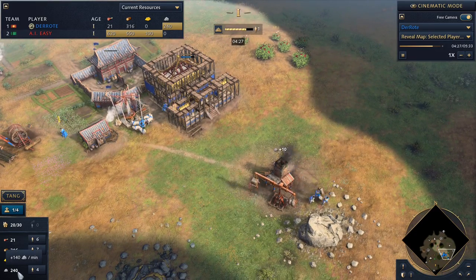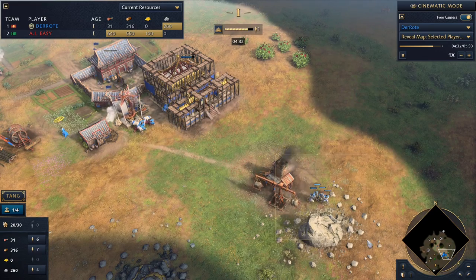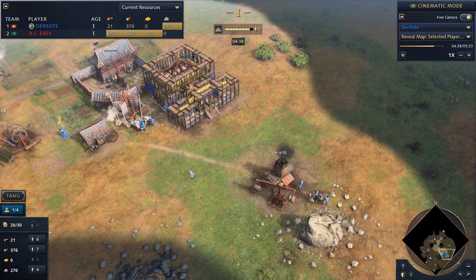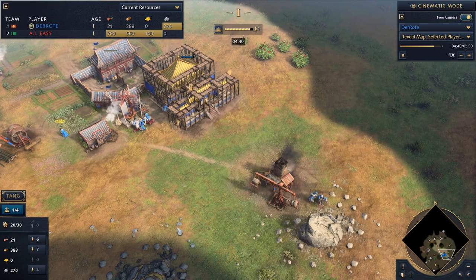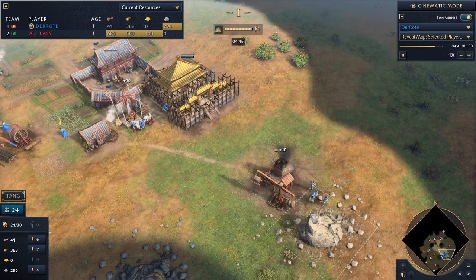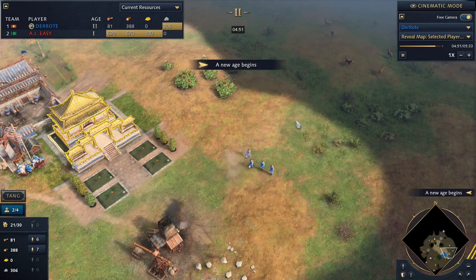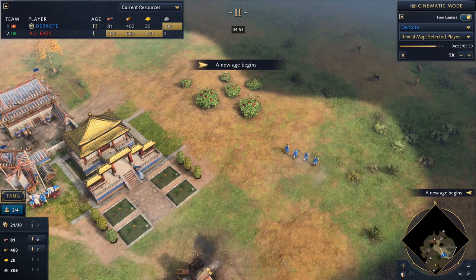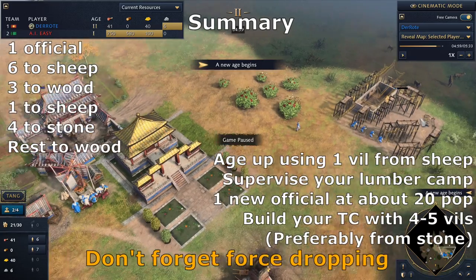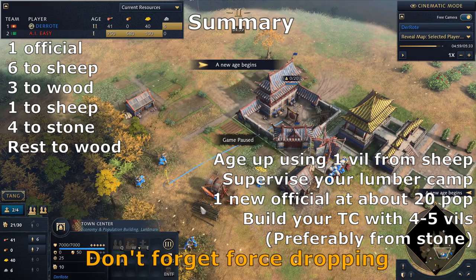You can already watch your stone count — as soon as it reaches 290, you can use all four villagers to drop off the rest because it will always be enough. So at 280, 290, use all of them to drop off and then use all those villagers to build your town center, as well as the one who was building the landmark. And there we go — we started our town center below 5 minutes, and we already got a second official out.